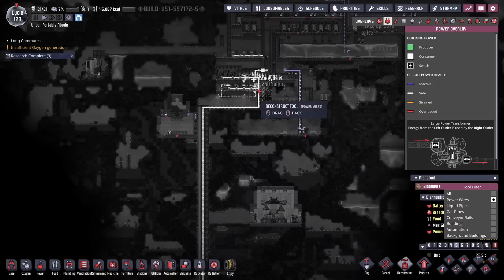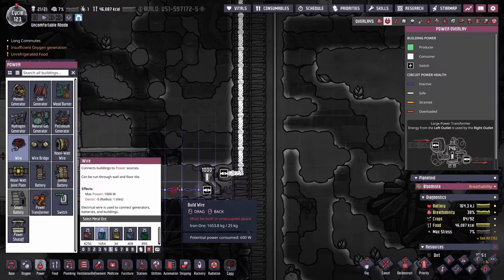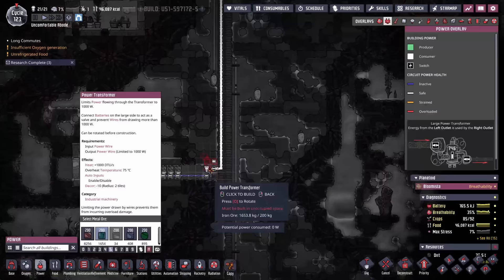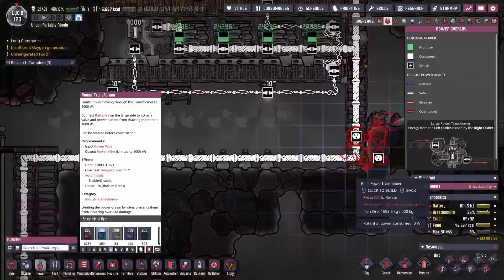Look at this giant heavy watt wire run, all to go to one transformer. The two-strand wire is only 25 kilos, and the heavy watt wire is 100 kilos. So you're better off putting the power transformer way up here and then running the two-strand wire down. We'll set up a couple of these transformers. They've been using iron ore this whole time — let's switch back to copper. We don't even have a reason to power this since we haven't discovered the second planetoid yet.